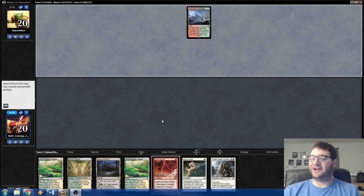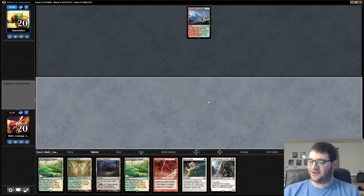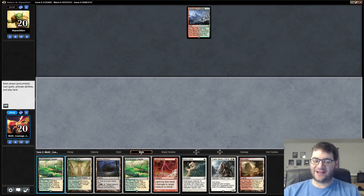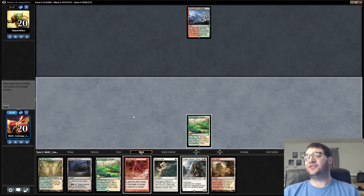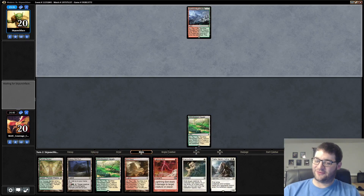Hello everybody. Welcome to Mining Modern. I'm Corbin Hossler, and this is Naya's Zoo, complete with Blood Braids, Companies, everything you could want in a deck like this. Very excited to play this one here.